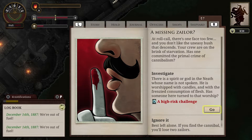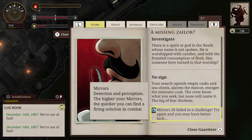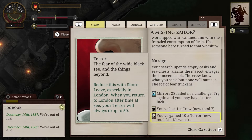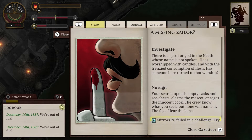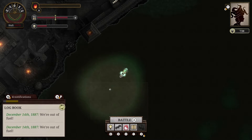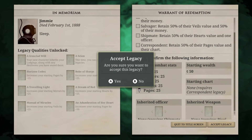It's stated early on that death will be a normal occurrence, and it most certainly is. Whether it be from enemy fire or lack of food, crew members will die with grim regularity. Moral decisions come into play as a hungry crew will have to decide if eating a deceased crew member is the way to go, something I thought was a nice touch. After the captain falls, you start a fresh run, but there are some elements that do carry over to help make things a bit smoother.